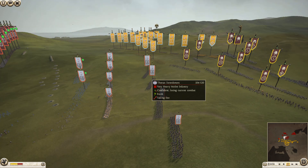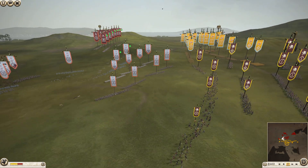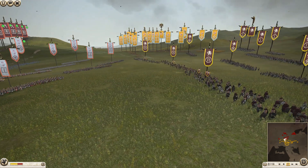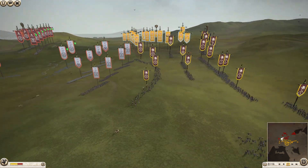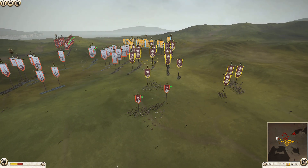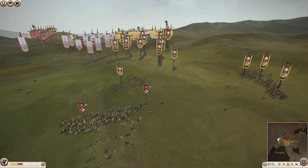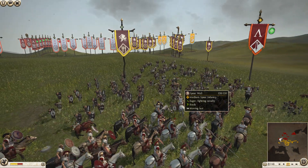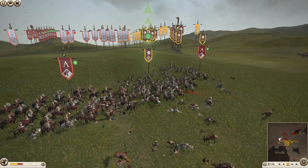My ally is shooting the flank of the Seleucid player, because his ally is not moving at all. My units just walk forward - I don't know why they were doing this. I eventually get them, but it's a bit late, because my cavalry were getting wrecked. I will be popping Cavalry Counter Tactics and destroying these units here.